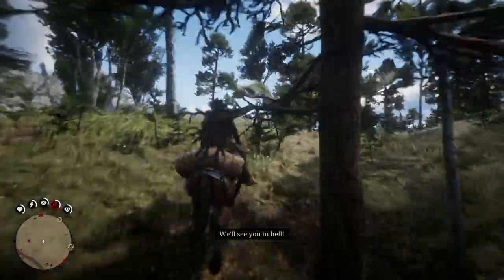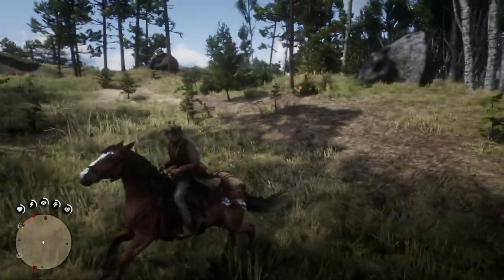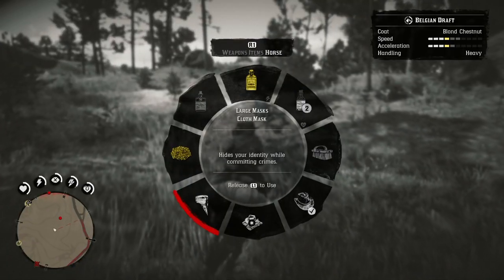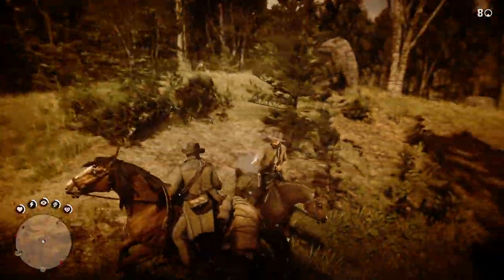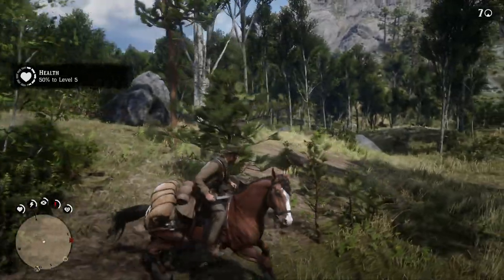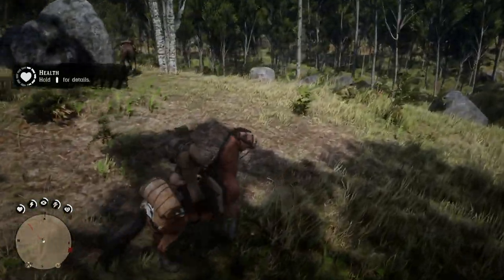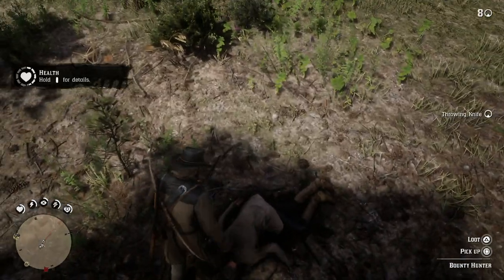Don't sell your skins at a general store. Make sure you sell your perfect skins to a trapper. Not only do you get more money and more value for your pelts, but the trapper also keeps an inventory of what pelts you've sold them. Based on those pelts, you can actually craft different outfits and clothing gear.